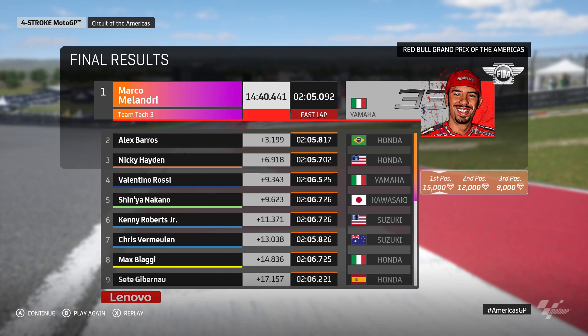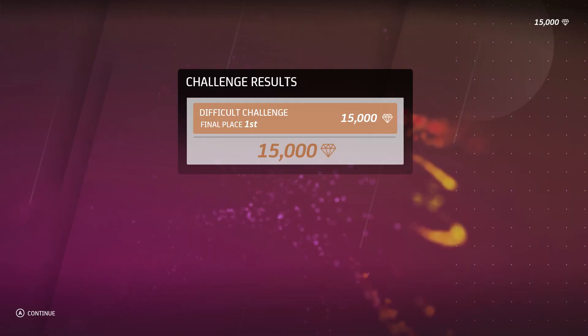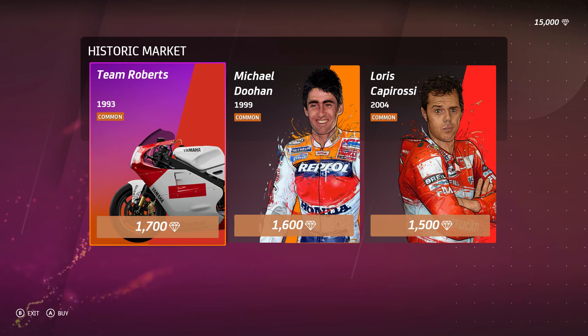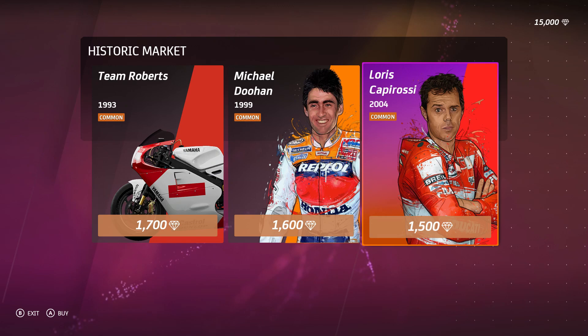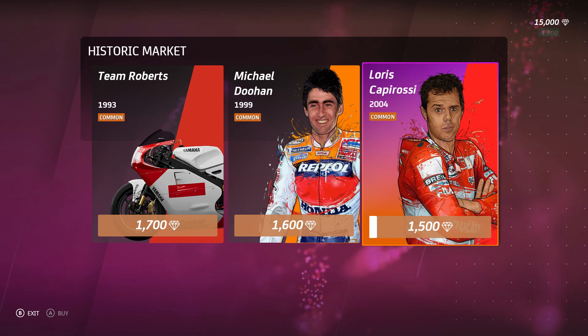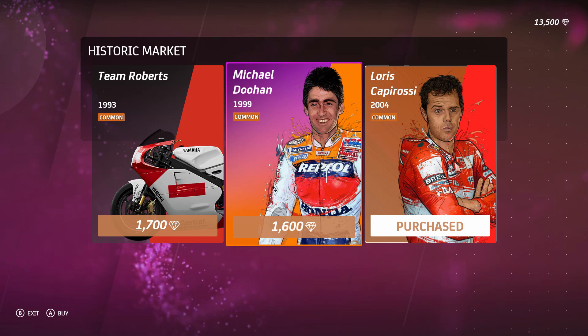We absolutely dominated that race. In the end we only won by 3.1 seconds, but Barros took a big gap away from everybody else behind, so fair play to Barros. We unlock 15,000 diamonds - that's the currency. I'm not sure what happens next, but I think we get taken to the market. We're now up to 15,000 diamonds. There are three people we can buy: the Team Roberts Yamaha for 1993 which is common, the 1999 McElwain, or the 2004 Capirossi. I think I'll get them all. And there we go - we're now down to 10,200 diamonds.